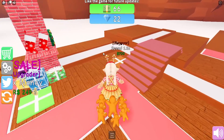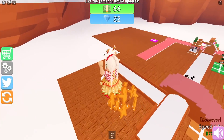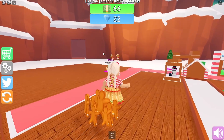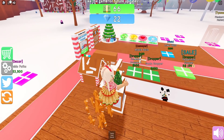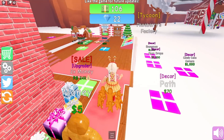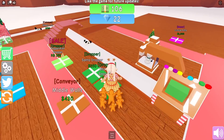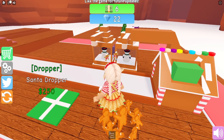All right, collect some more money - 66. Anything I can buy with that? Apparently not. Come on snowman, you need to melt quicker please, I need to get all this money. There's a shop up here - I'm excited to see what my gingerbread house is actually gonna look like. Let's collect some more - we have enough to get one dropper. Yes, we can get dropper two, so hopefully this will give us some more money, and then next we'll get a Santa dropper.